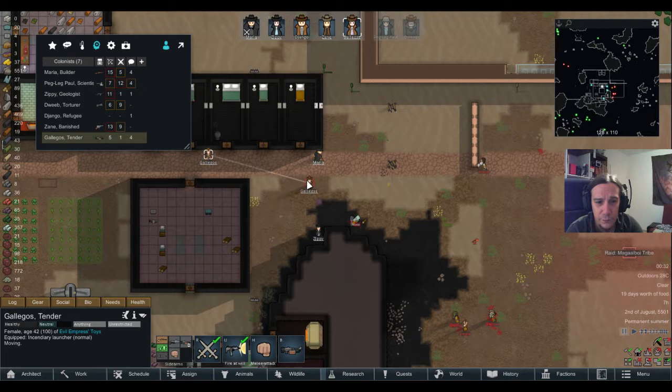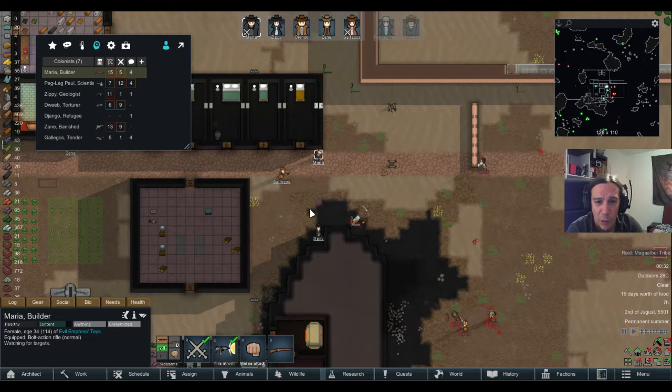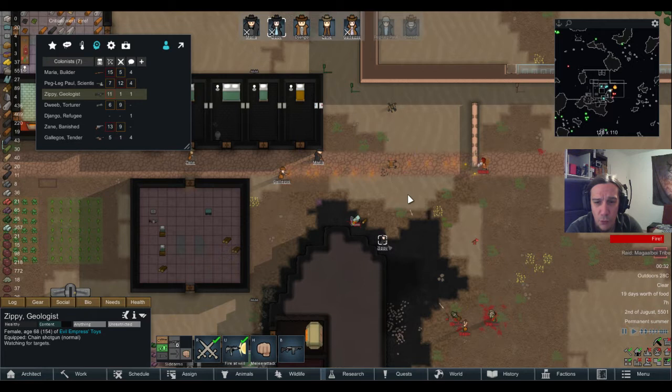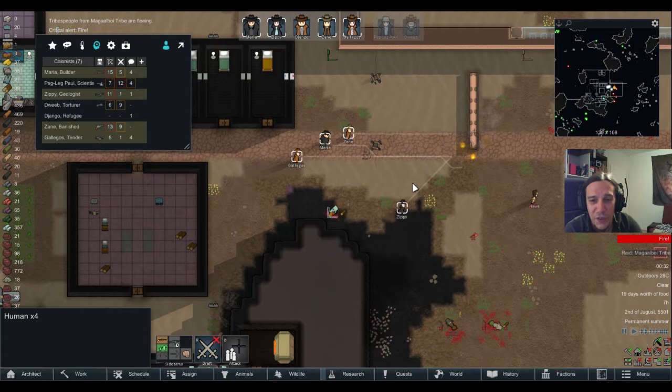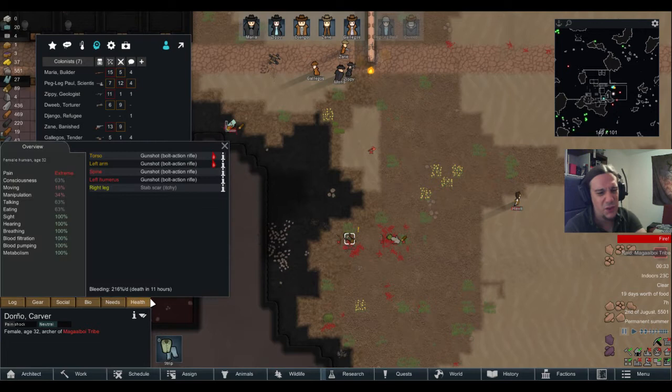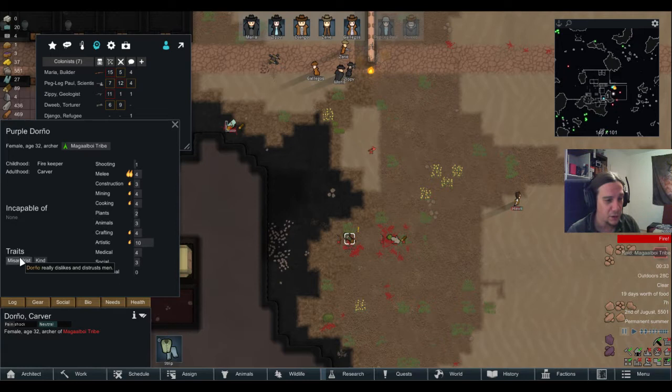I'm going to bomb out Hawk here. Let's see if that works. That's your incendiary launcher. I almost never manage to put a good use to them, to be quite honest. Most of the time I feel like they're such awkward weapons — unless you have something like a huge insectoid monster walking towards you or something like that.